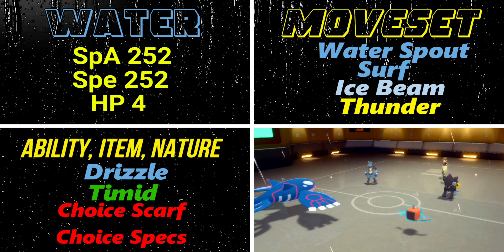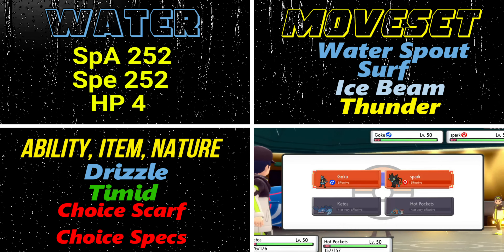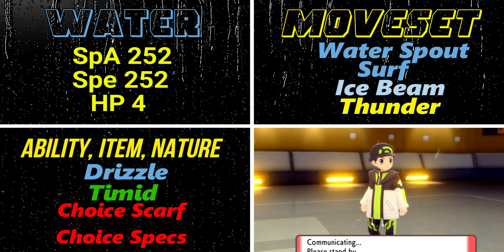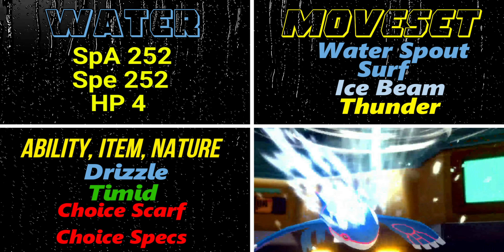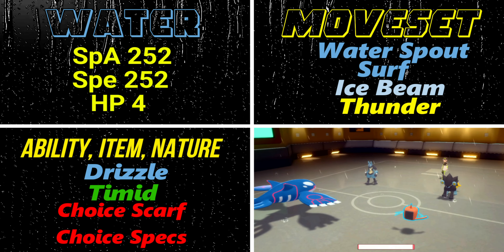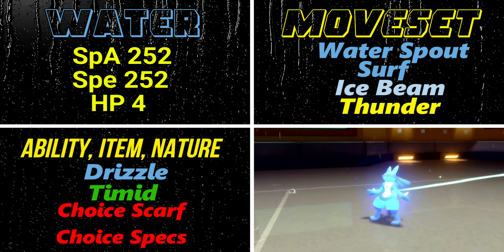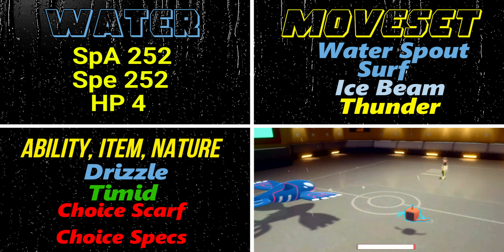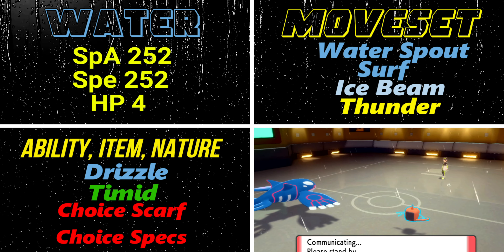The first moveset is the one I use most — a full offensive Special Attack set. We'll put 252 EVs into Special Attack, 252 into Speed, and the remaining 4 into HP since it's a great stat. For moves, we're using Water Spout, which hits everything on the opposite side of the field. In doubles it hits both opposing Pokémon, which is great with Drizzle active. It's a STAB move and with max Special Attack EVs it deals a massive amount of damage.